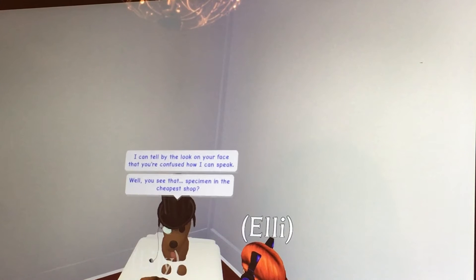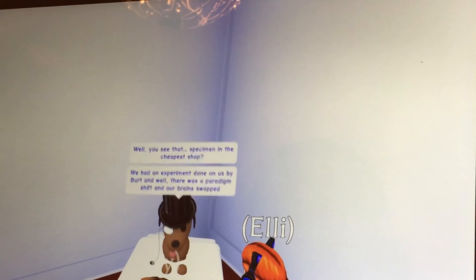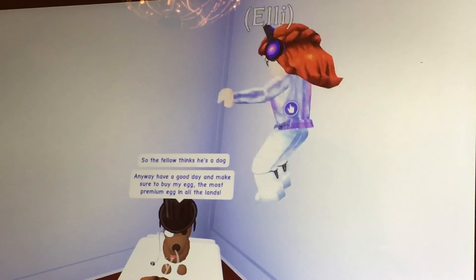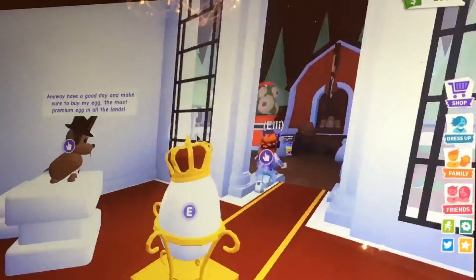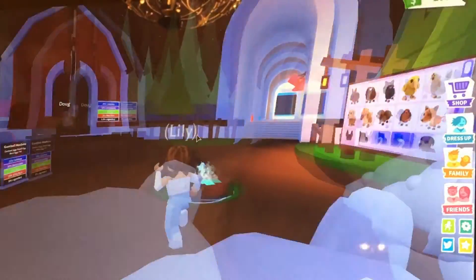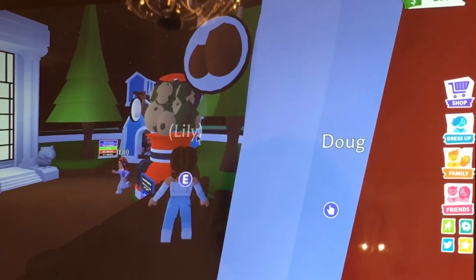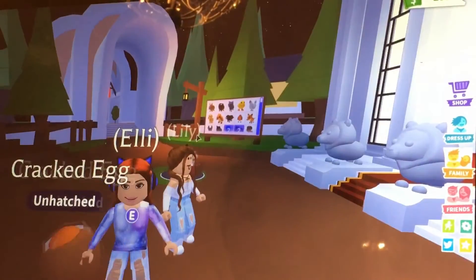Sir Woofington says: 'I can tell by the look on your face you're confused how I can speak. Well, you see that specimen in the cheapest shop — he had an experiment done on us, and there was a paradigm shift — our brains were swapped, so the fellow thinks he's a dog. Anyway, have a good day and make sure to buy my egg, the most premium egg in all the lands.' So the most premium egg is the royal egg, and the guy he mentioned is over at the cheapest stand with the cracked egg.